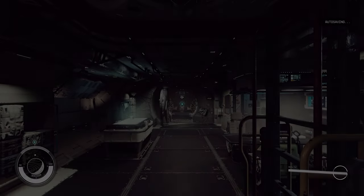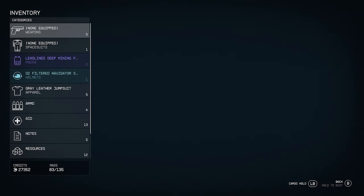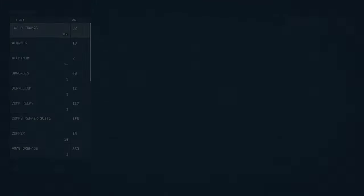Actually climb onto your ship and go aboard it. Open the inventory screen and in the bottom right you will have a left button on Xbox — not sure what it is on PC — but you'll see the cargo hold option in the bottom right hand corner.